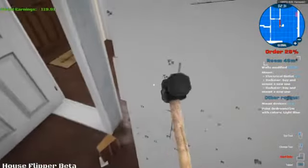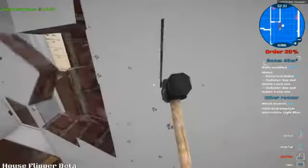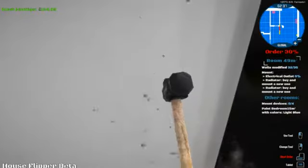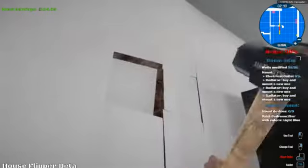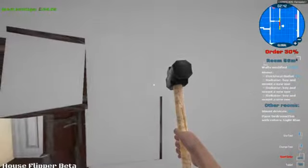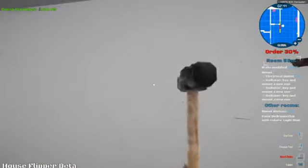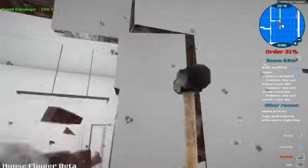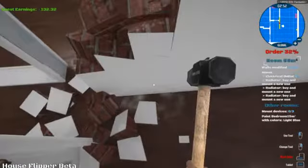Let's just get the rest of this wall knocked down. So what else we've got in this room - we've got electric outlets. We've sort of broken a bit of the wall that we weren't supposed to, but never mind.